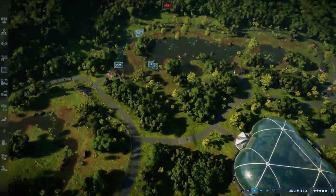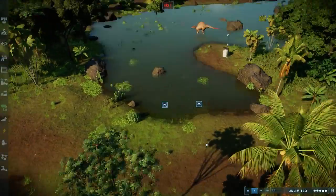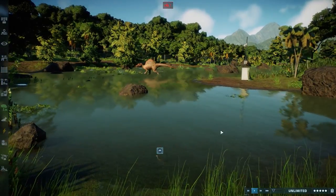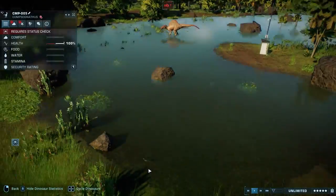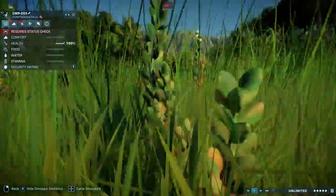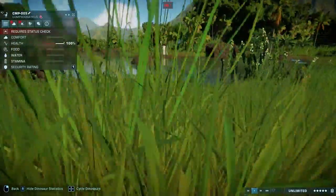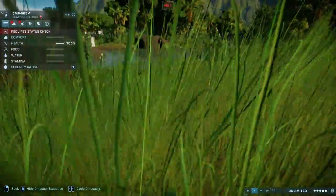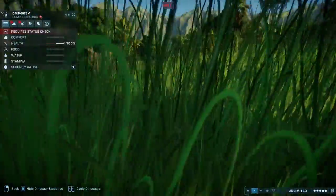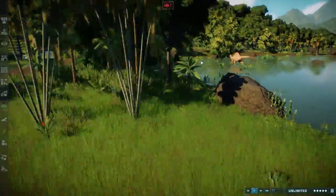On this side we have the Spinosaurus and some Compies running around. I did see that the Spinosaurus is able to handle these. Where are they actually? They are so small — I love it that we have such small animals in here. The grass is just so long, you can barely see them. It's insane.